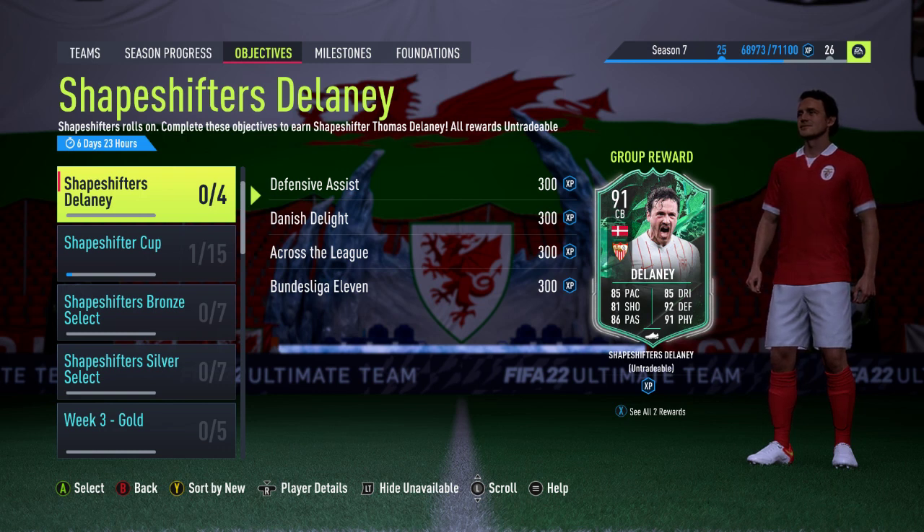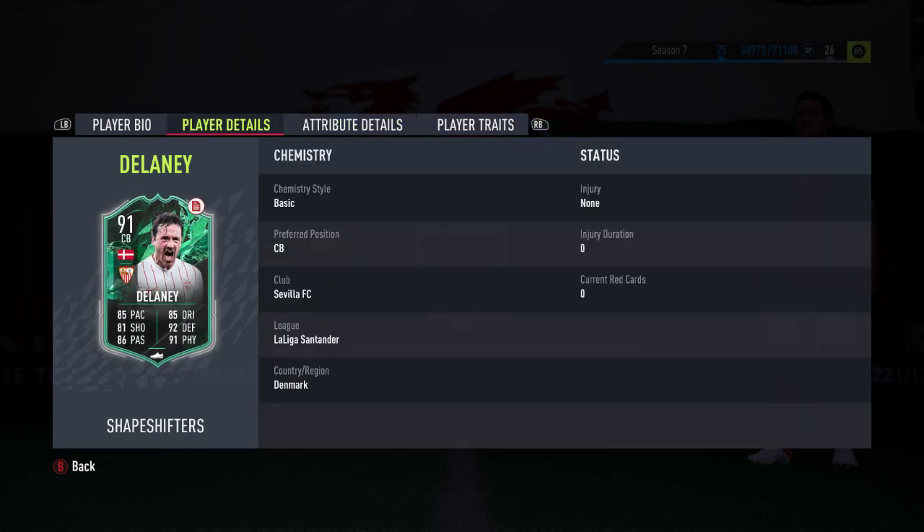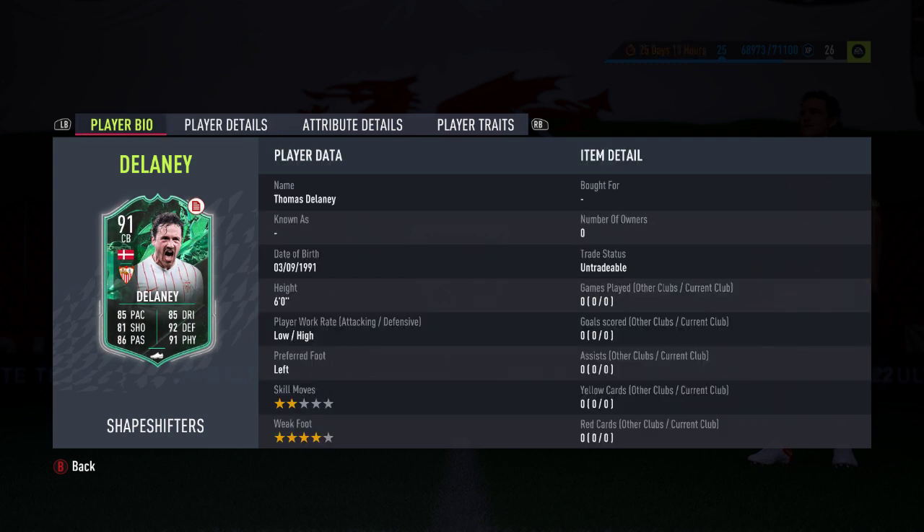Hello and welcome. In this video we're looking at the shapeshifter Thomas Delaney card. As you can see here, he's a 91-rated centre-back and plays with Sevilla FC in La Liga in Spain.